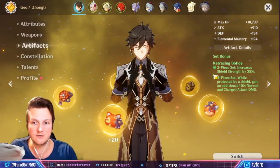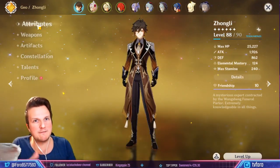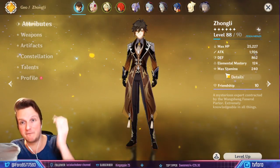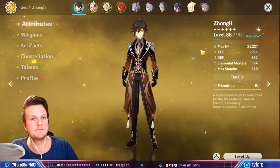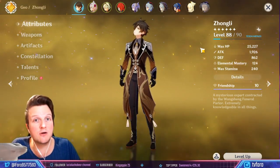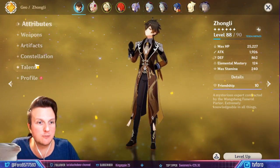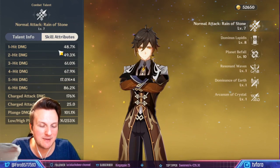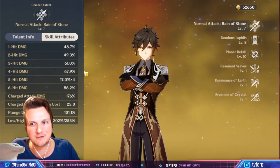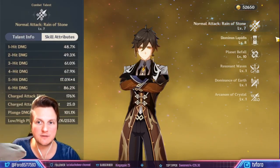We also increase shield strength, which isn't bad on Zhongli. My Zhongli is a bit mixed — some max HP, some ATK — he's not 100% perfectly built for full DPS. But of course he also scales off HP on his attacks, and his shield scales on HP too, which is pretty sweet. I've already tried it and I'm convinced I want to use him as my main DPS.